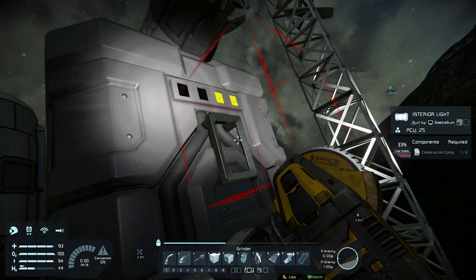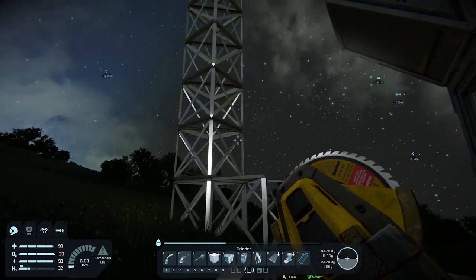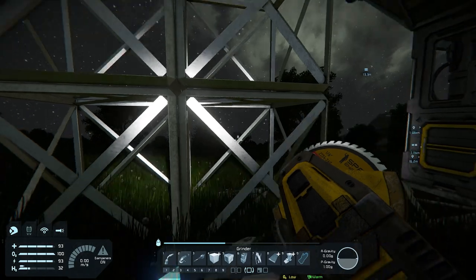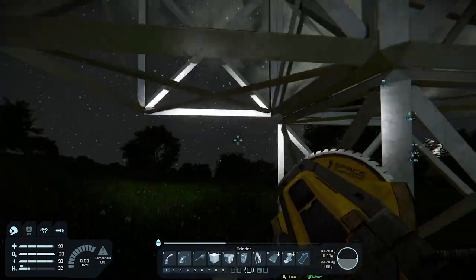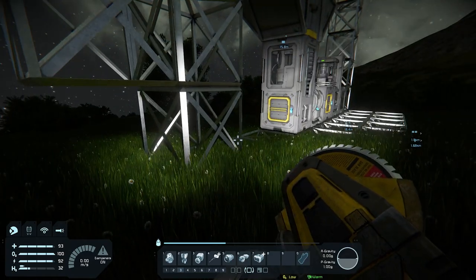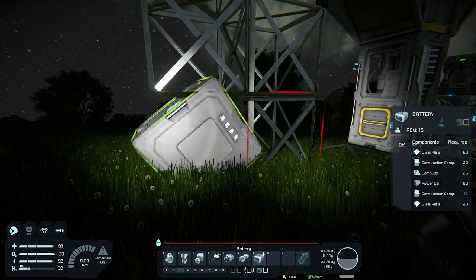Let's go back to our grinder and grind away this light so now we can prepare for that battery. We want to build another battery where this one goes, so I'll build a cube right in this corner so I can grind away the old support block. That will keep supporting the pylon — if I grind this away without support, it would collapse. So now with this holding up, we can build a battery here. Let's open up our build planner, put it in production, and place it under that pylon, rotating it as needed.